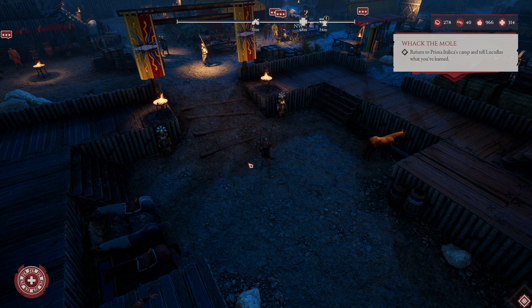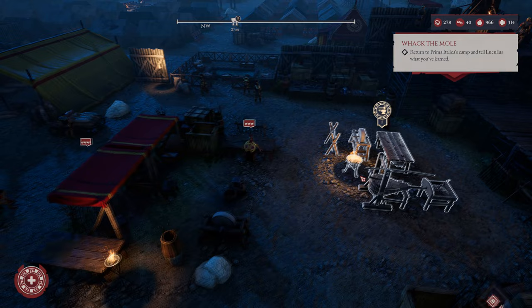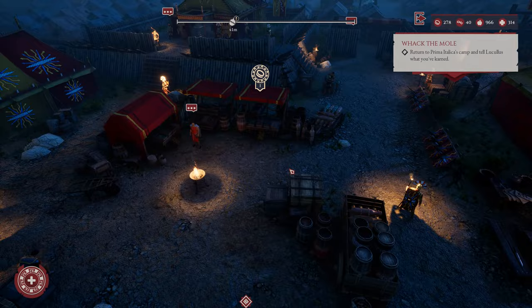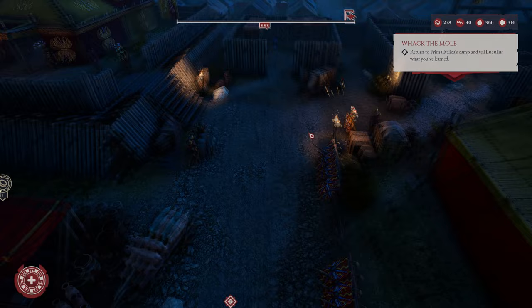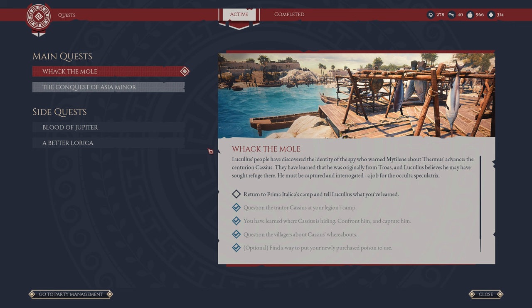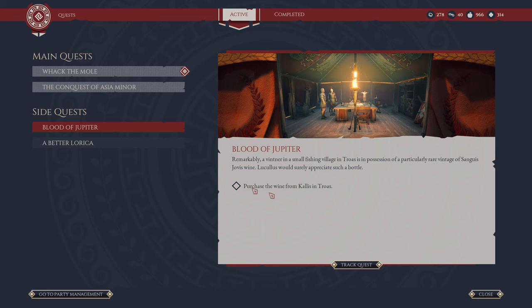Hello and welcome back to my Let's Play on Expeditions Rome. Last time we returned to camp and have done quite a bit of stuff here. We started crafting some items, had a quest where we were allowed to sell our slaves but I decided not to because it wasn't worth it. We also spoke to the prisoner - Cassius? Claudius? Something with a C. We still need to purchase the wine which is too expensive, so that's not going to happen for a while.